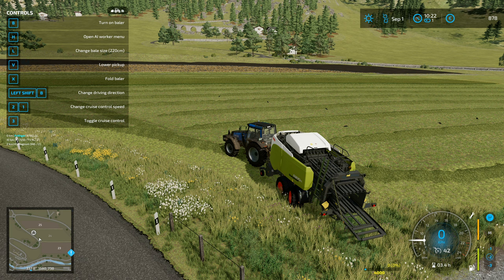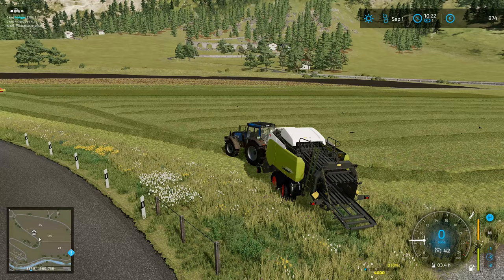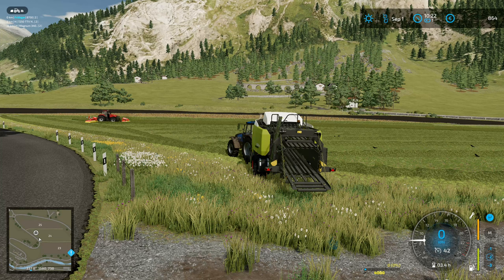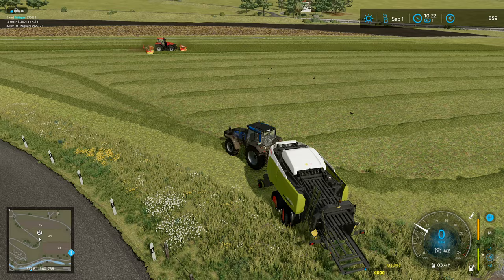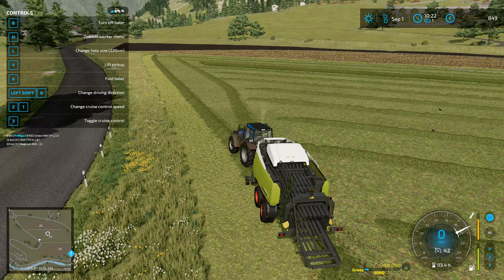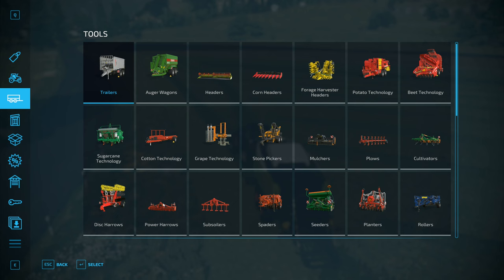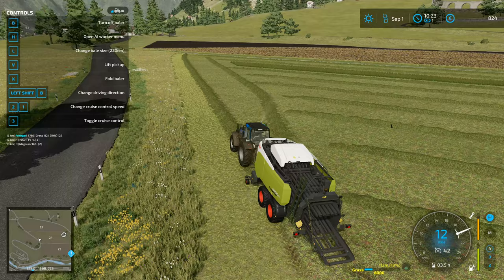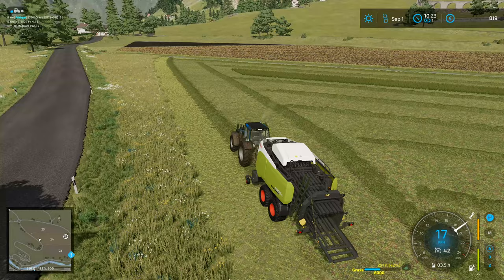Change bale size — it's currently on 220, the biggest size possible. I was looking because it was showing 0% out of 4,000 at the bottom left, which isn't right. Now I've picked one up, it's changed to 6,000. Cycling through: 240, 180, 220 — it's got to be 220. We can't have bigger than that because the wrapper won't take it. So 220 it is — that's what we're doing. Each of these bales is going to be 220.